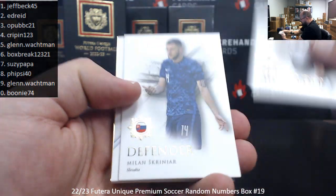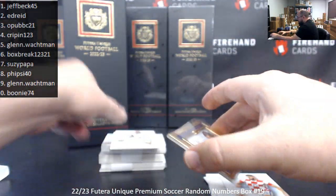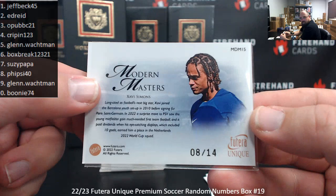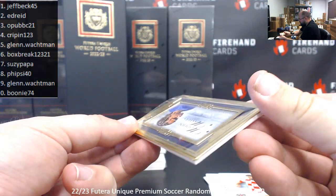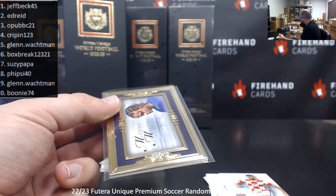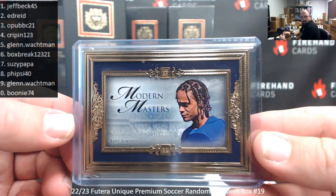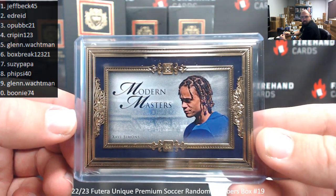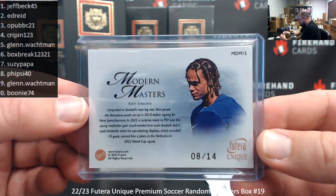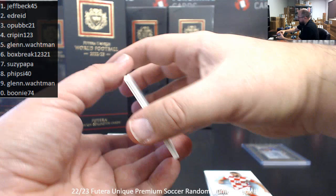Pack one: Leon Goretzka, Milan Skirinar, Josko Vardial. We've got a 24-carat gold plate insert of Xavi Simmons — Modern Masters, serial number 8 of 14. Five Side 40 has spot 8, so this one's yours. These gold-framed hits are very, very nice. Every once in a while you get one with a signature on the back, but these really pop. Xavi Simmons — talented player who played with Paris Saint-Germain and is now playing for PSV Eindhoven in the Eredivisie in Holland.